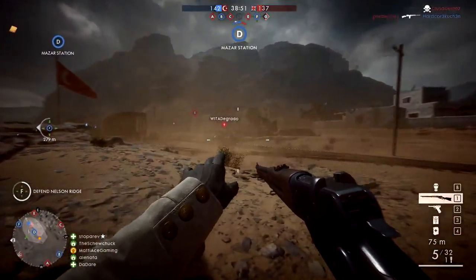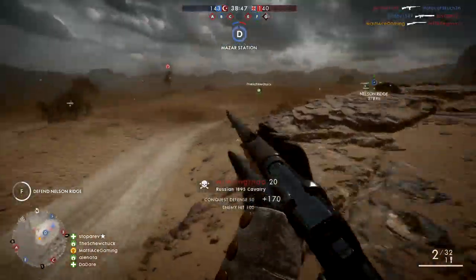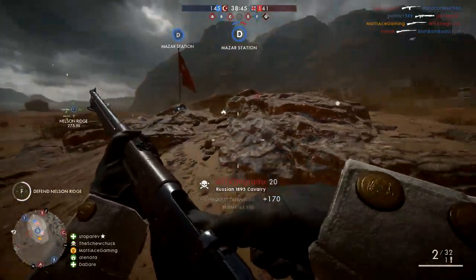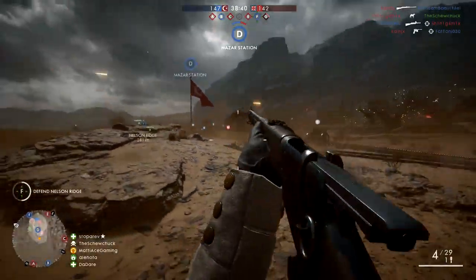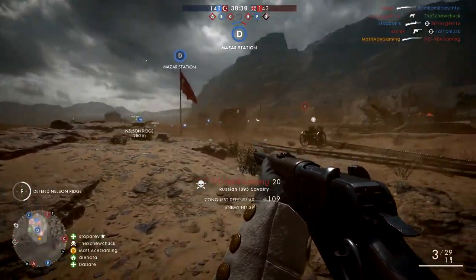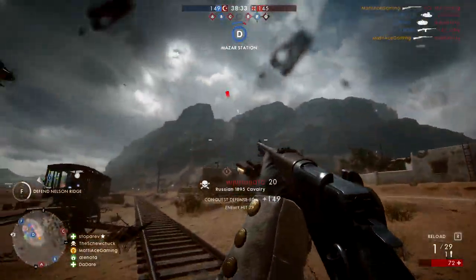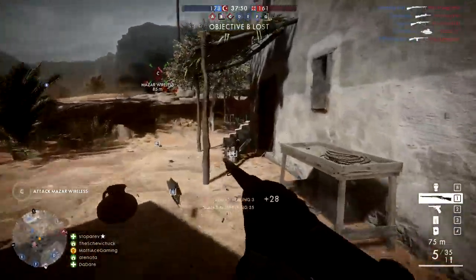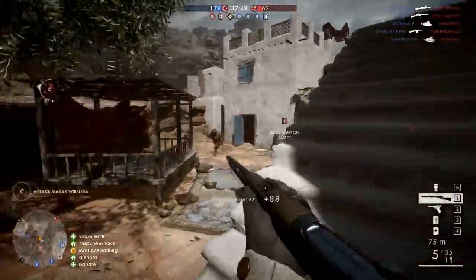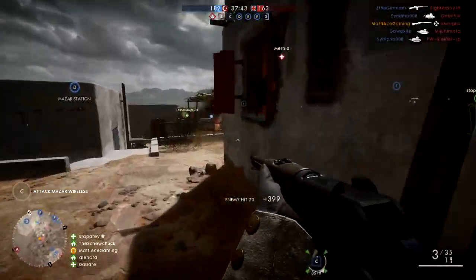Lately the way I prefer to play the cavalry class has been running around in the small houses you see on maps like Suez and here on Sinai Desert. Between the armor, the strong melee, and this weapon, this is a very, very good close-quarter combat class. A melee is a one-hit kill on the cavalry class just like the elite classes — or maybe I should say the other elite classes, because it seems to me that the cavalry class actually is an elite class. Being able to resupply yourself is quite good, but being able to heal yourself is much better.